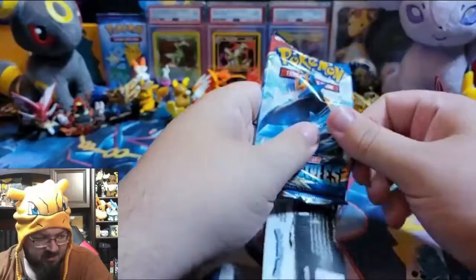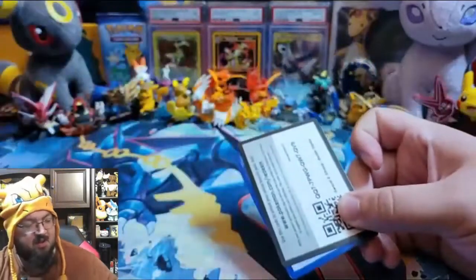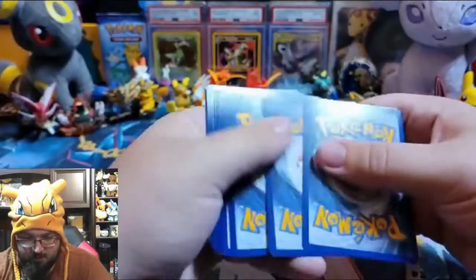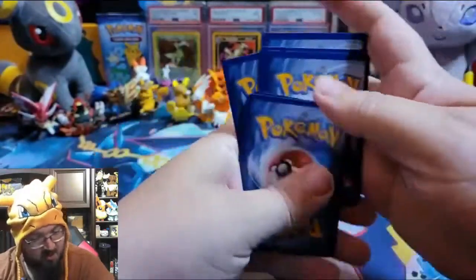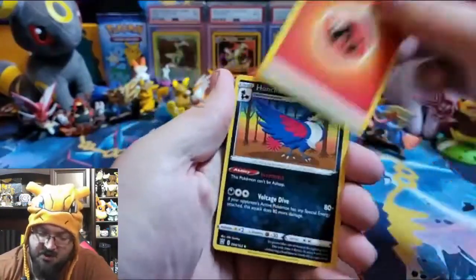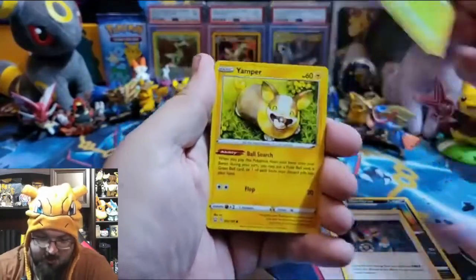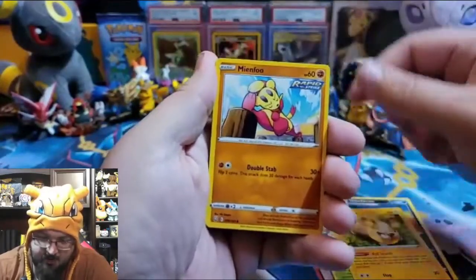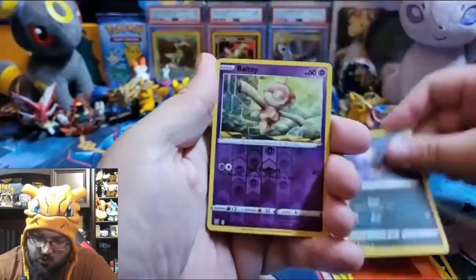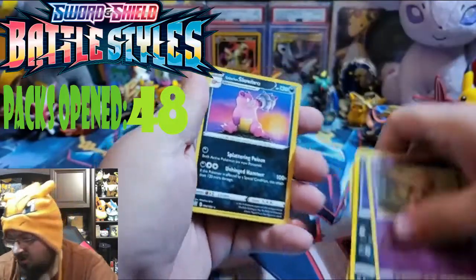Battle Styles, you haven't had any real luck so far. Vivid Voltage has been doing the best. Almost did it again. Fire energy, Honchkrow, Phoebe, Weepinbell, Yamper, Minccino, Bellsprout, Salandit, Murkrow, reverse holo Baltoy, and a Galarian Slowbro.